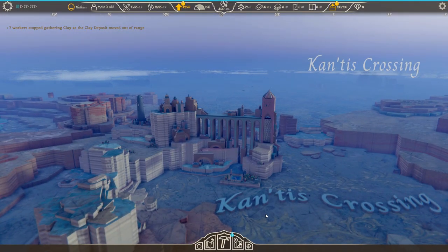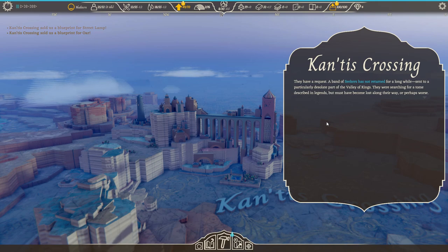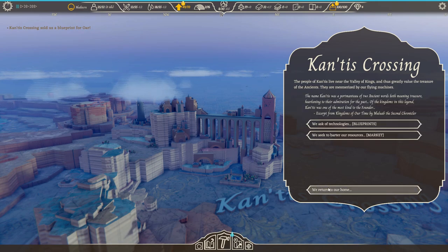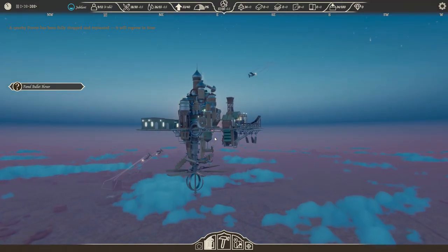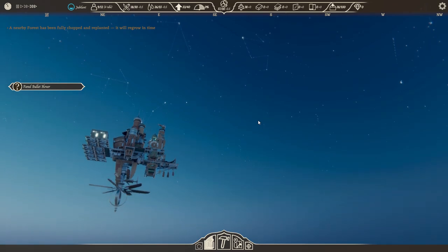The second reason to explore is to discover other settlements. They'll give you quests and upon completion you'll form an alliance with them. The end goal is to form alliances with settlements all over the land and make the ultimate airborne kingdom — one with loads of wings and stuff. It's a lofty ambition, and that is the last air-based pun I'll be making in this video.